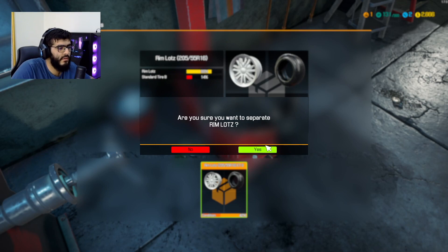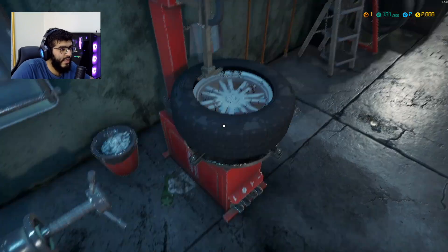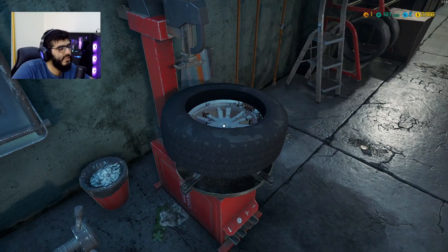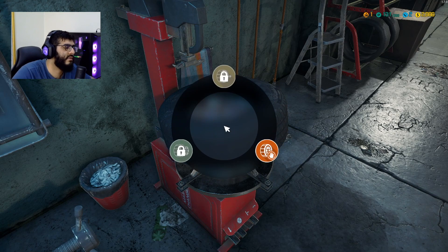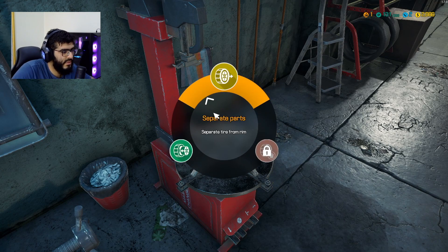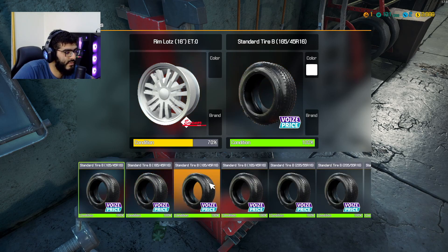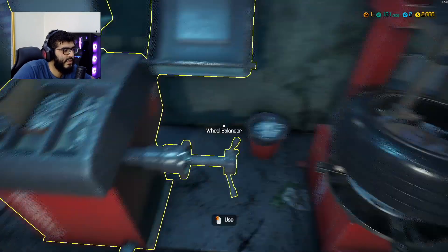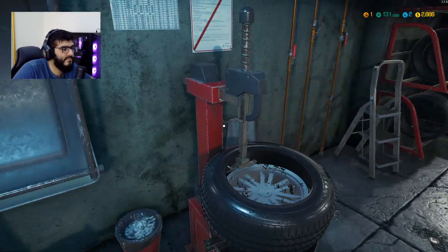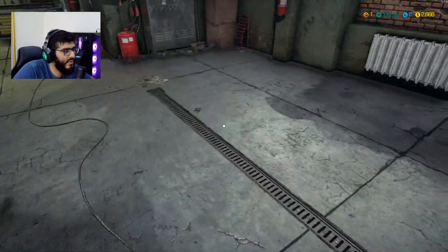Anyway, let's separate all this and get the new tires on the rim. Install rim — we need the 205, yes. And also the fuel filter on the car — let me just put this car down a bit. I want to see where the fuel filter would be.